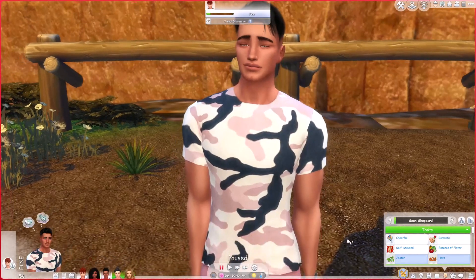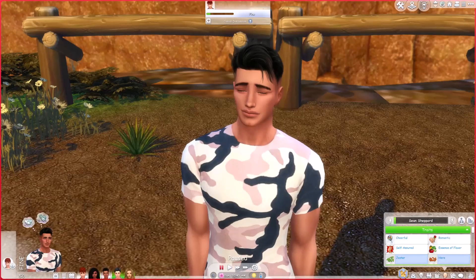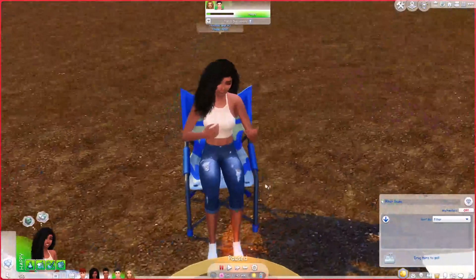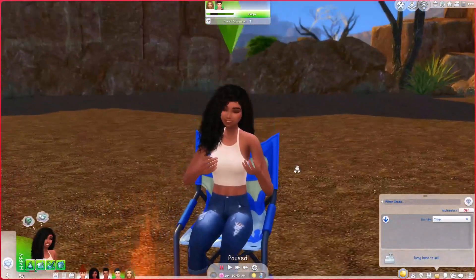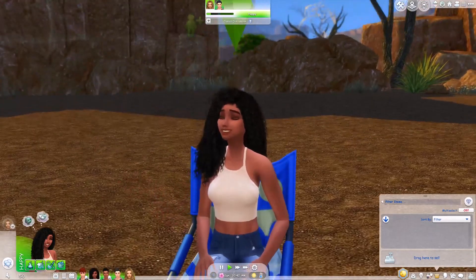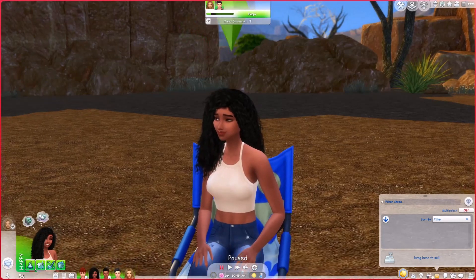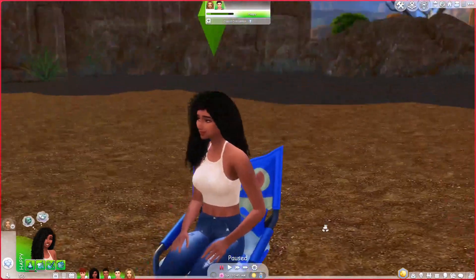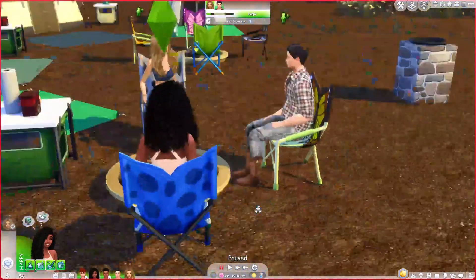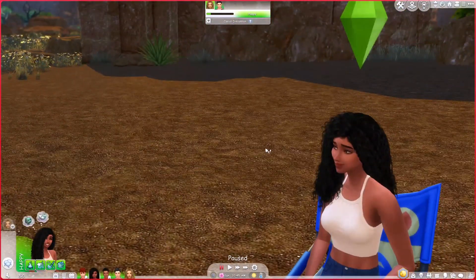He's cheerful, he's a romantic, obviously into wine and food and flavors. Now we're going to introduce this cutie pie — her name is Allison Burks. She is very friendly and she's probably going to end up being like a mayor or something. She is very into meeting people, making friends, talking to everybody, checking in, organizing and setting stuff up. She's more of a people person.